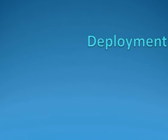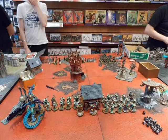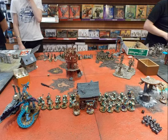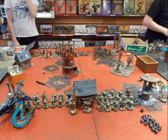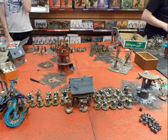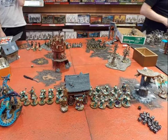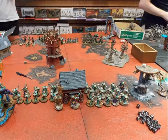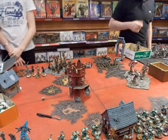We go first to the deployment. I deployed as you can see here. My objective is just next to this house. There are two objectives in the middle: one at the left of the tower and another one in the forest. My opponent's objective is next to the forest behind the tower. I try to deploy my Stardrake in one of the flanks, control the middle with my Liberators, and use the Prosecutors to have mobility in the opposite flank. My opponent loads a lot on my right flank, so I will be more conservative there and push on my left flank with the Stardrake.